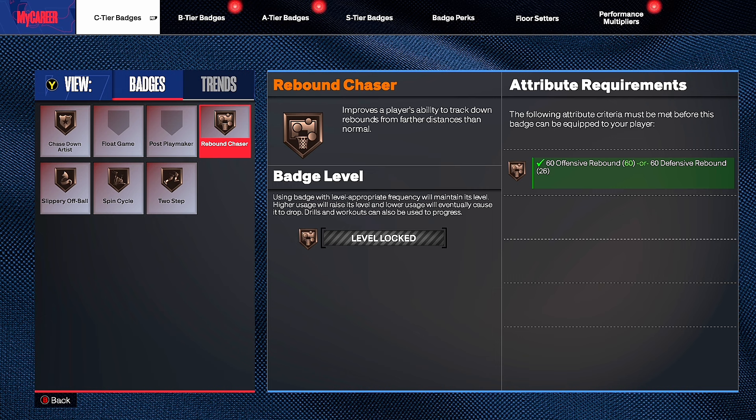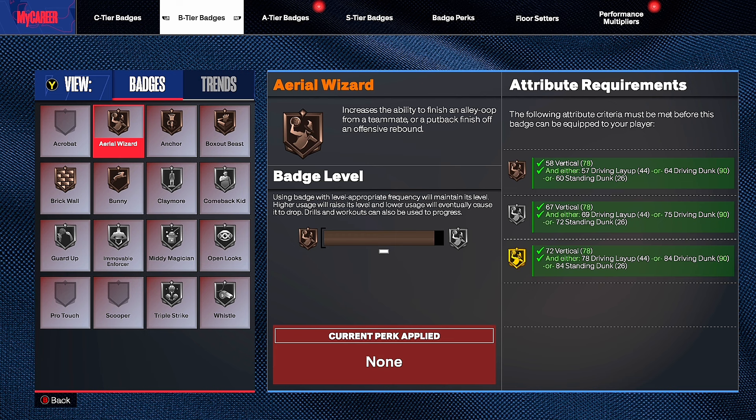Rebound Chaser is probably one of the best badges on this list even though it's C-tier — you get so many rebound animations. That's why I always make a build with 60 offensive or defensive rebound. Even on my point guard I have this badge. The more you play the game, the more you realize you can get a lot of board opportunities, so you need this badge on all your builds.